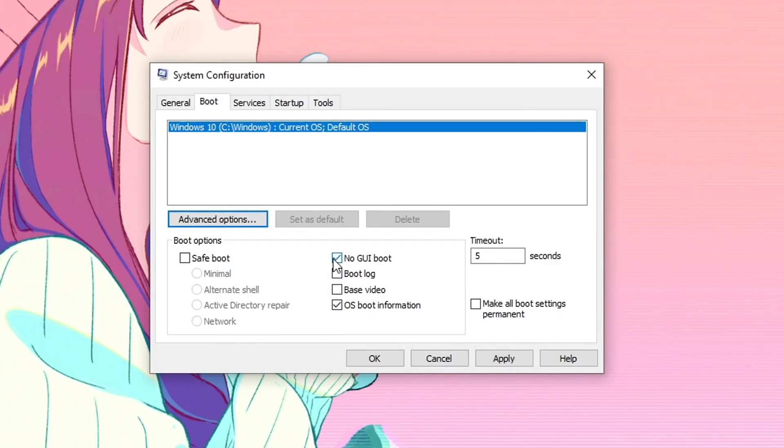After that, make sure that No GUI Boot is selected. This is going to make sure that there is no Windows logo showing up while you are booting, hence speeding up your boot time. After that, for the timeout, set it to 5 seconds, and then hit Apply.